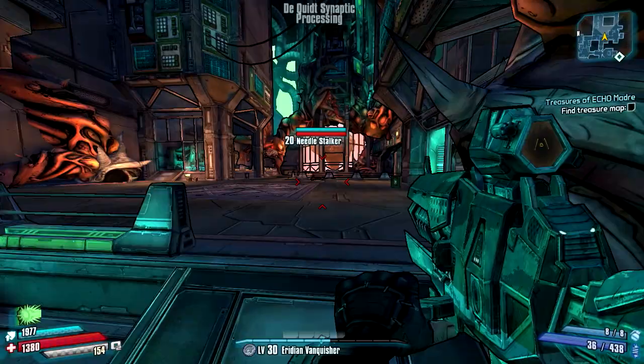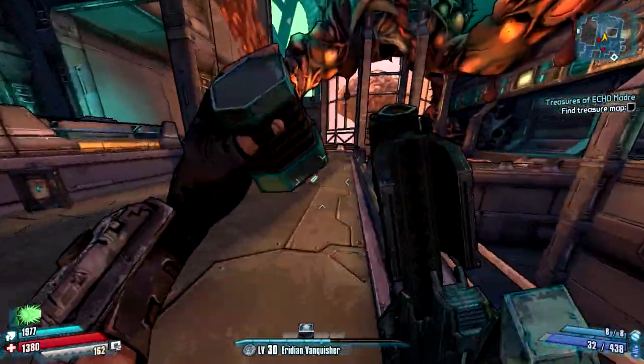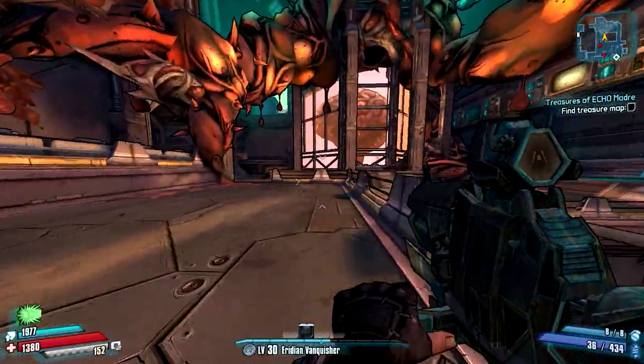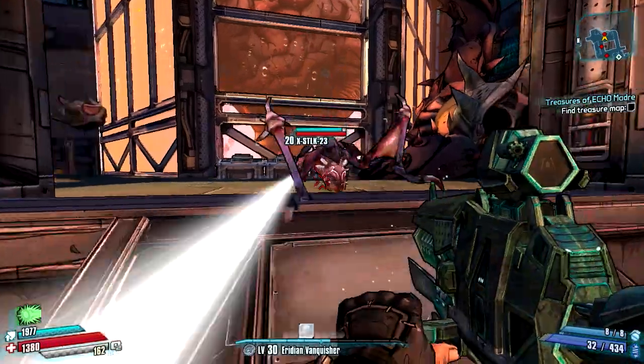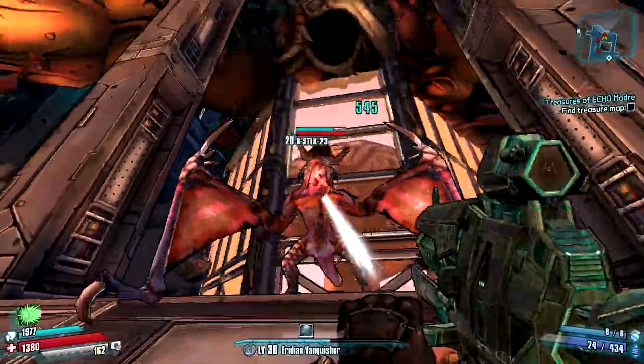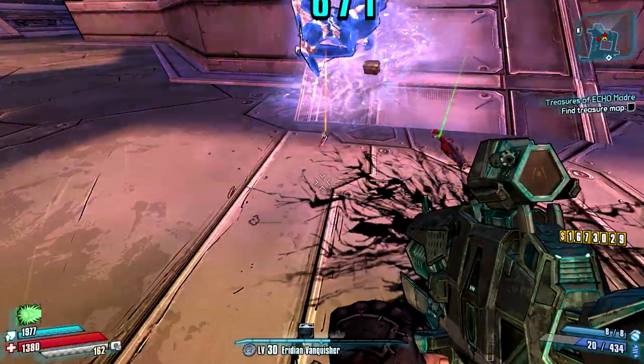Now this is actually part of the main storyline, so if you just play through the story you'll get to this point and know what to do. All you have to do is go over to the Stalker and kill him. I usually use a freeze weapon because it's a lot easier to melee him to death — he doesn't move, as you can see right here.